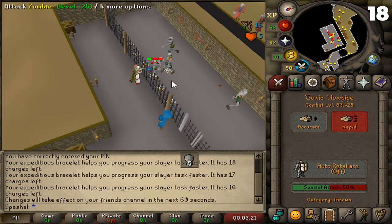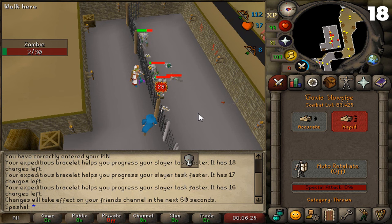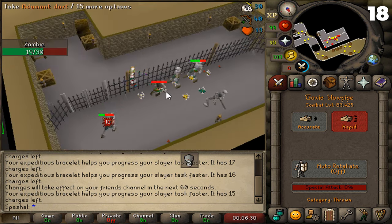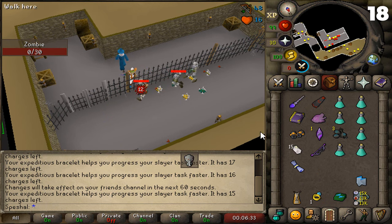Tip number eighteen. Zombies. If you're using Turael to skip tasks you don't like, and you are assigned zombies from him, this is the spot to kill them. These zombies are located in the basement of the Magic Guild. Using a blowpipe combined with the Expeditious Bracelet will make this task take less than a minute, so you can try to get another task that you actually want to do.